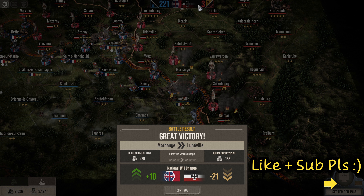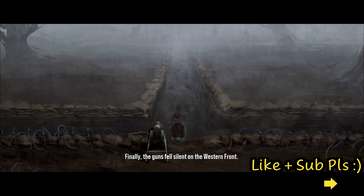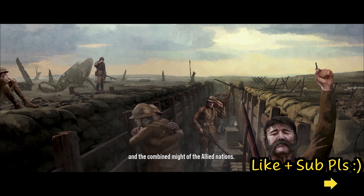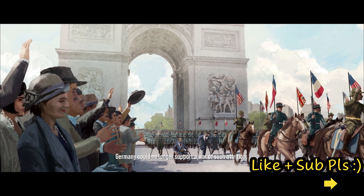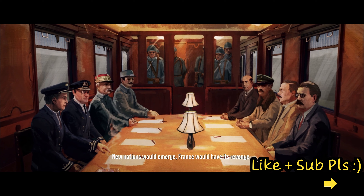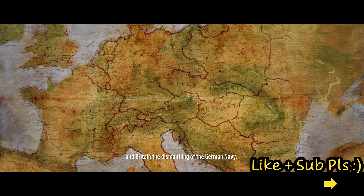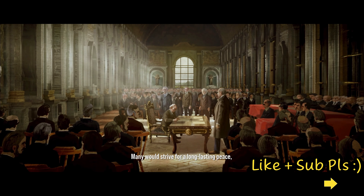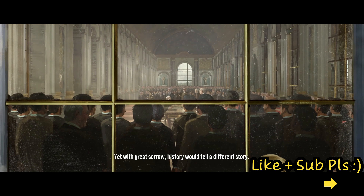Great victory. Their morale is about to drop to the floor. Finally, the guns fell silent on the western front. The German offensive had collapsed under the weight of its own ambition and the combined might of the allied nations. Its people were starving, its navy in revolt. Germany could no longer support a war of such attrition. The map of the world was to be divided among the victors. New nations would emerge. France would have its revenge, and Britain the dismantling of the German navy — in doing so, setting the stage for the next 100 years. Many would strive for a long-lasting peace, so that no war of such devastating scale should ever exist again. Yet, with great sorrow, history would tell a different story.